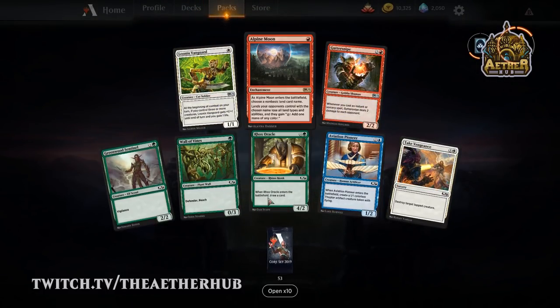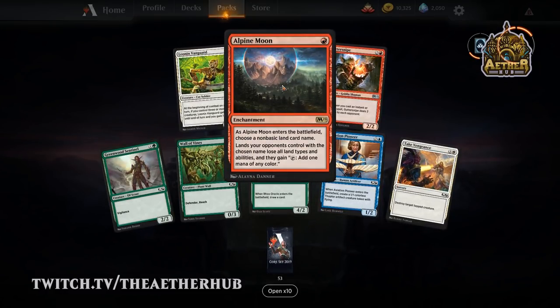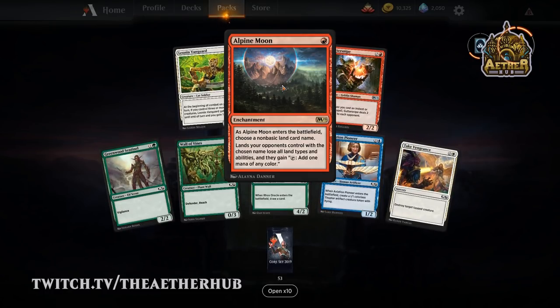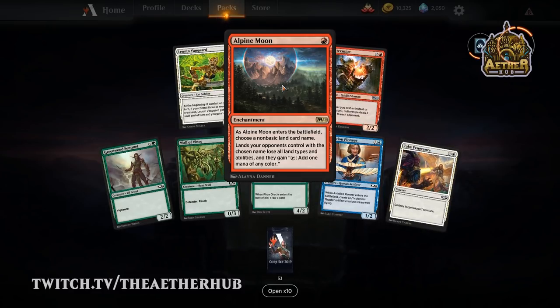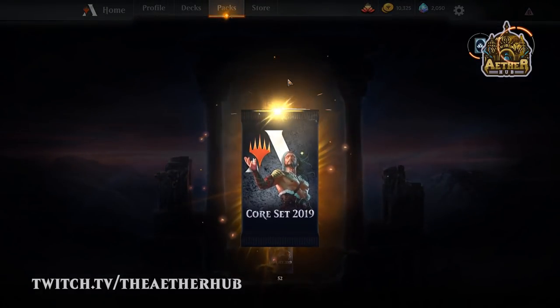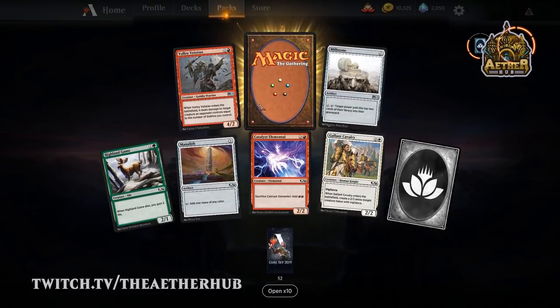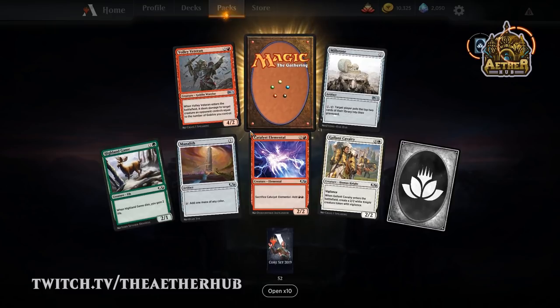Alpine Moon — boo. That's not a good card. Love the art though — Elena Danner is the one that did all the basic land cards for M19. She did that awesome panorama. Volley Veteran — that's the guy you want for your goblin deck, definitely. In limited, he hasn't really shown up the way I thought he would, just because there aren't quite enough goblins to make a good goblin deck in limited unless you get really lucky.